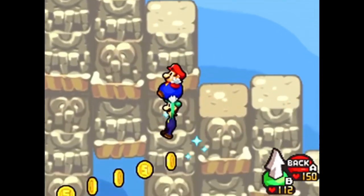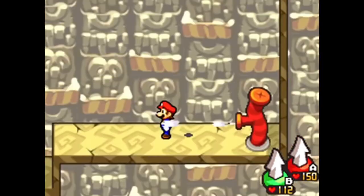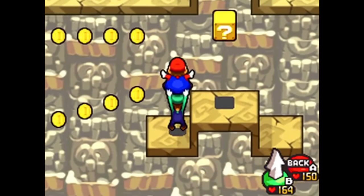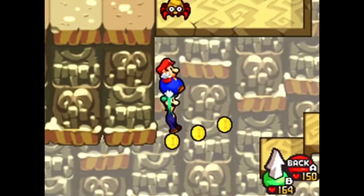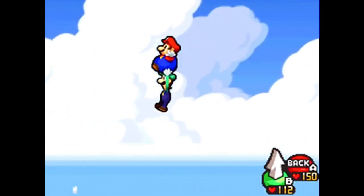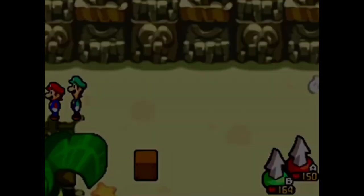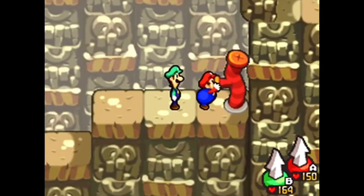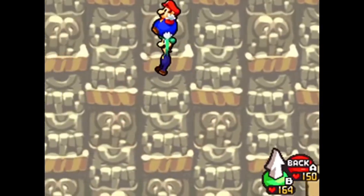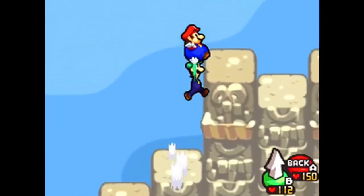Is there really a bad location in the overworld of Bowser's Inside Story? No, but Black Beach just doesn't really do anything. It has a cool concept — it's called Black Beach, there are literally teeth with cavities all over the place, and some enemies are literally just teeth — but it doesn't really do anything with the world. The first visit with just Bowser is at the very beginning of the game: you get the vacuum block and fight the Sea Pipe Statue, which is a decent boss, but that's really it.